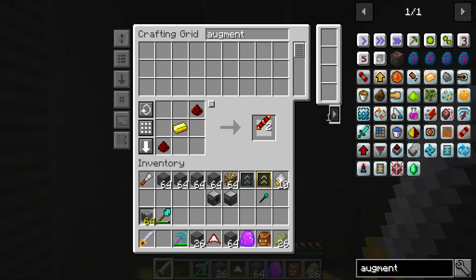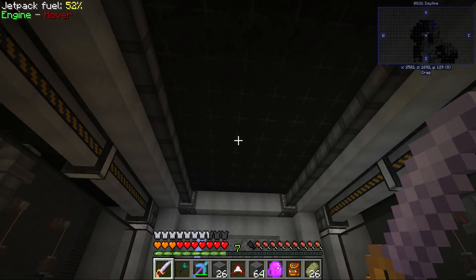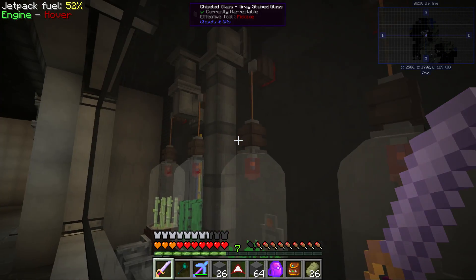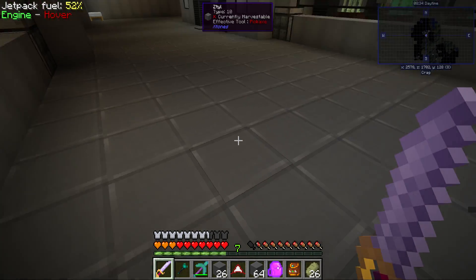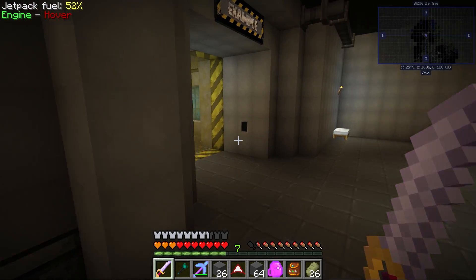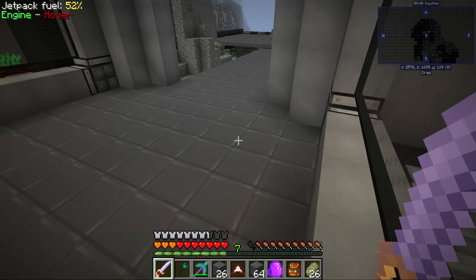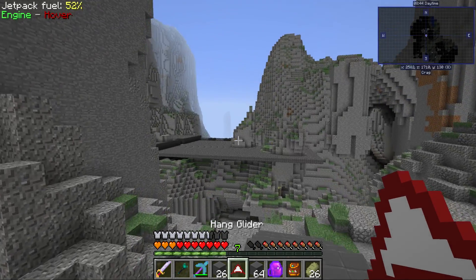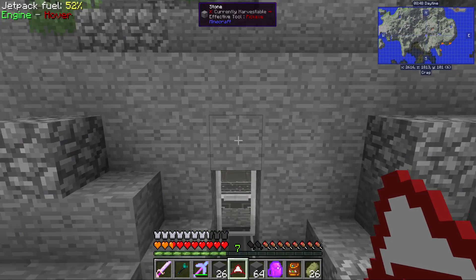We're gonna begin today with trying to make a refinery — to see all the items being popped out and kind of sent into the vault for storage. I think that's gonna be a cute little thing. And I wanted to do the impulse item duct. So let's head back to the science lab.